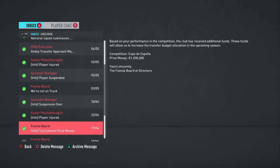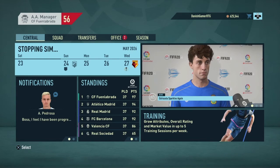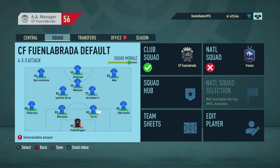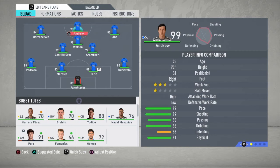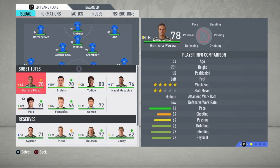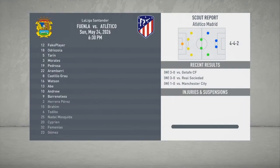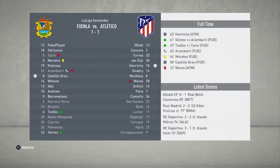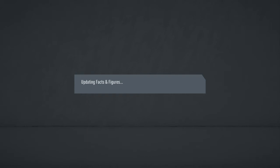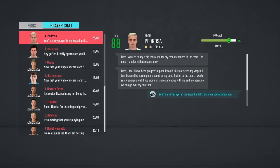We're now up against Atletico Madrid on the final day of La Liga — they're second. We're literally playing the Europa League final three days after this. Ricky Pooch is unfortunately injured at 91 rated. I'd rather win the Europa League final than La Liga, so I won't start our best team against Atletico. We draw the game, which means we win — but another of our players has gone injured and is out for four months.